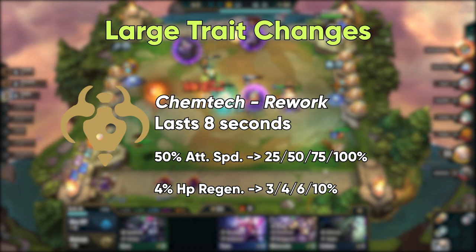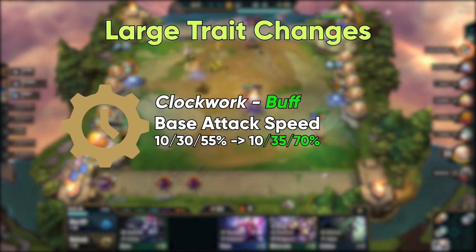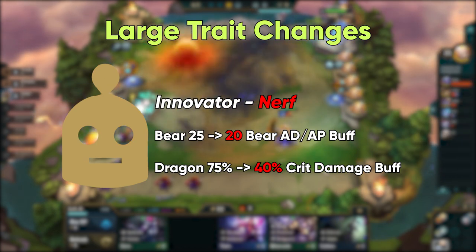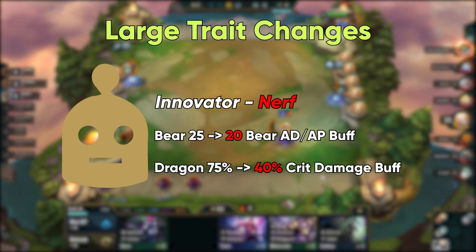Five Chemtechs is basically unchanged with the rework, but nine Chemtechs should be a very strong and attractive build. Clockwork 4 is receiving a small buff, while Clockwork 6 is much harder to get, therefore it gets a much larger buff and will be a lot stronger. Innovator is getting adjusted slightly as well, but just some light nerfs, with Mechanical Baron receiving an almost unnoticeable damage reduction and Dragon getting a sizeable decrease to its overall crit damage buff.